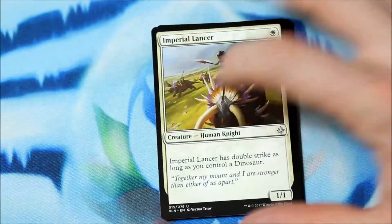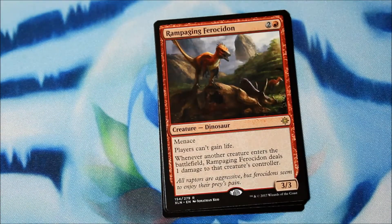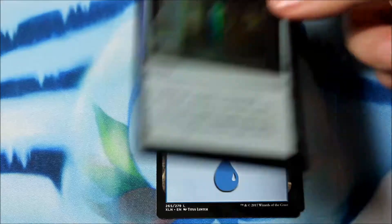Seriously, give me a foil. Yay, foil! Imperial Lancer, Lookout's Dispersal, Dark Nourishment, and a Rampaging Ferocidon. It's a three/three for two and a red with Menace, and players can't gain life. Whenever another creature enters the battlefield, it deals one damage to that creature's controller. And our foil is a Pillar of Origins — choose a creature type, add one mana of any color to cast creatures of the chosen type.